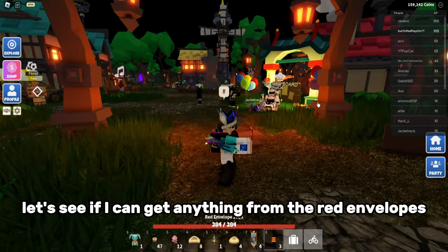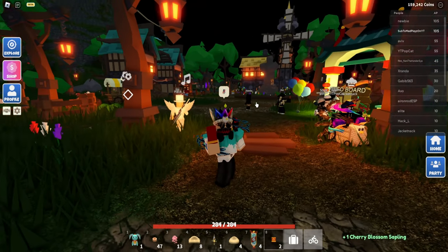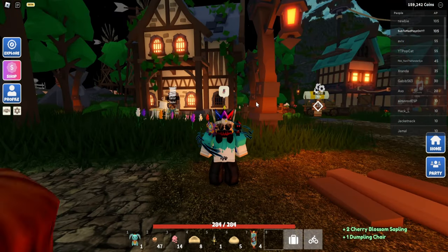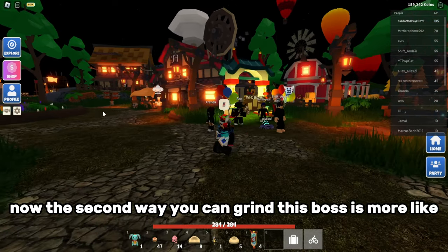Before I move on to step two, let's see if I can get anything from the red lemon boots. We got cherry blossom, dumpling chair, and another cherry blossom. Now onto step two.